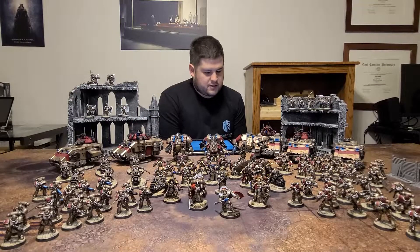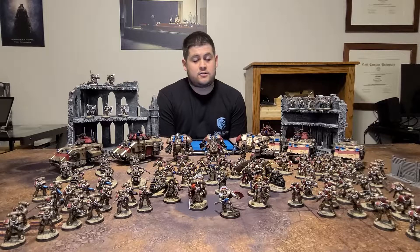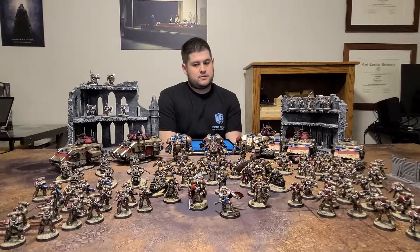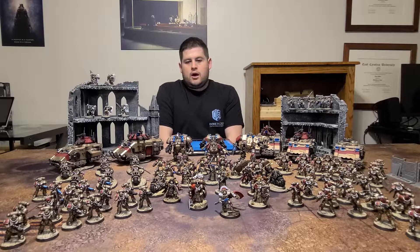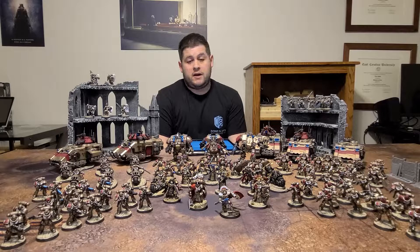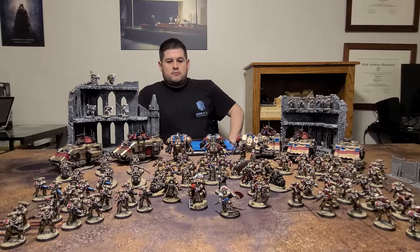How can we forget about our chapter master — Asterion Moloch. What can I say about this guy? I have yet to field him in battle and I feel bad about that. I've been sticking with a captain because captains are a little bit easier and more customizable — you can give them relics and so on. But he is a beast and his model looks fantastic. I took my sweet time painting him because he's such a beautiful model. I hope I did him justice.